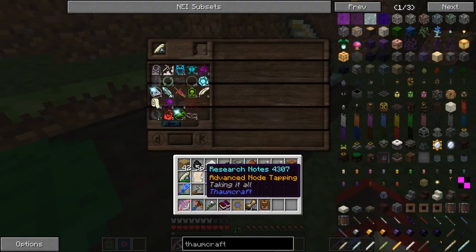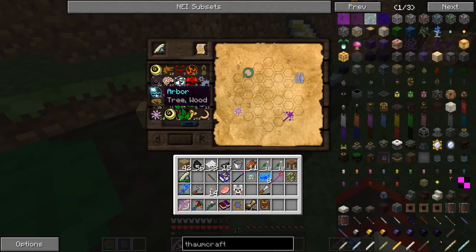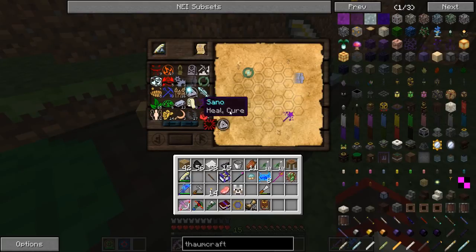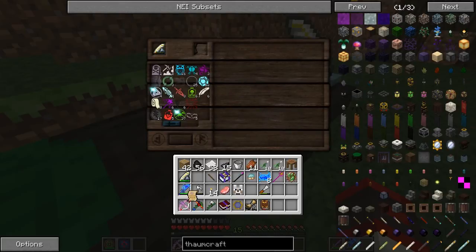We got these things called research notes, and pretty much I'm just gonna go over a quick idea here. You have to connect all of these together. You have to take something that this has in common, take something from here that they have in common — say, they're made from Aqua and Perdido. You gotta take something like that and connect them together. This is a whole big thing you gotta do. It's kinda confusing at first, but once you get it, you get it.